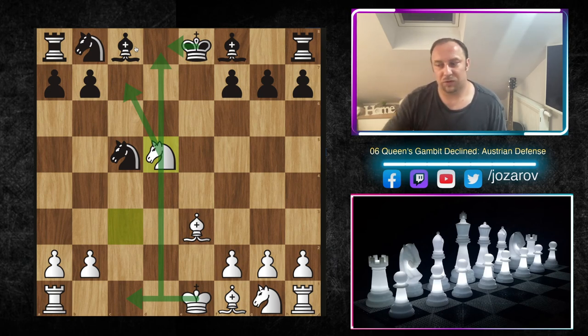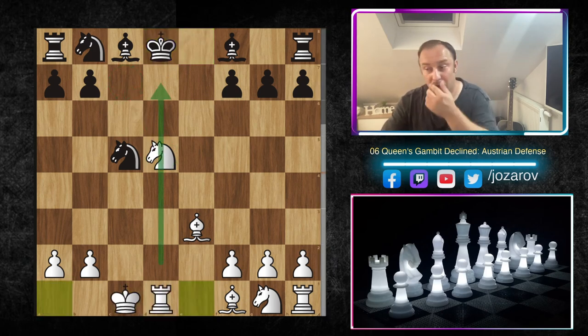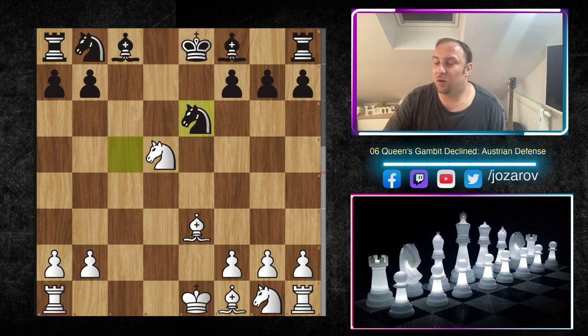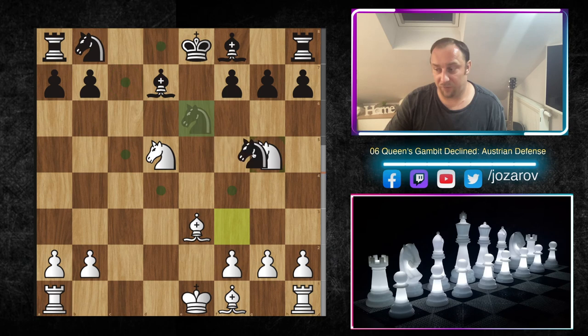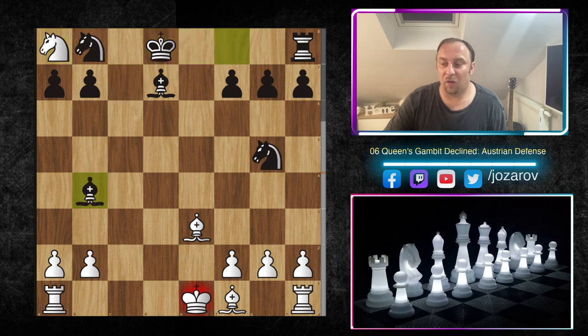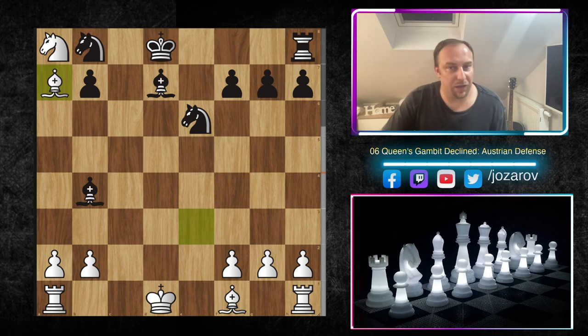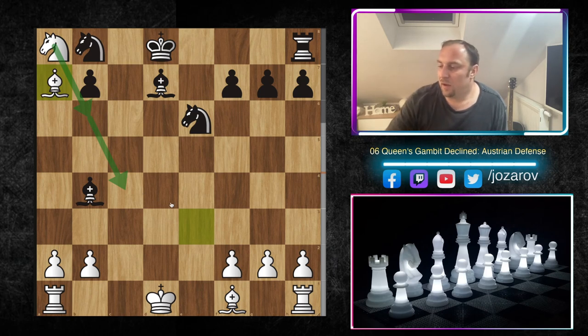After Knight d5, the main goal is the fork on c7. If the king goes toward the center it's not good — we can play queenside castling and the rook lands on the d-file. If King d8, queenside castling is devastating for black. After Knight d5, the opponent will probably play Knight e6, covering c7. We develop Knight f3. If black makes the mistake of Bishop d7, trying to develop toward c6, we get the stunner — Knight c7 fork, and even if King d8, take-take, and after Knight e6 we still win the pawn and have a much better position.